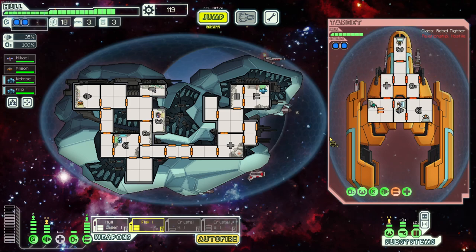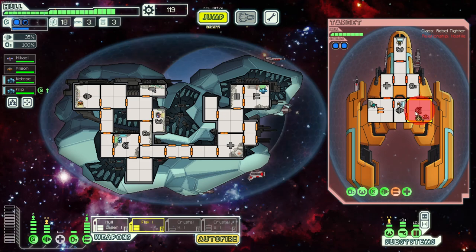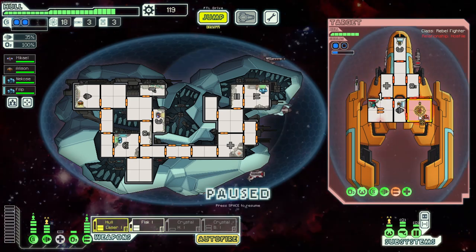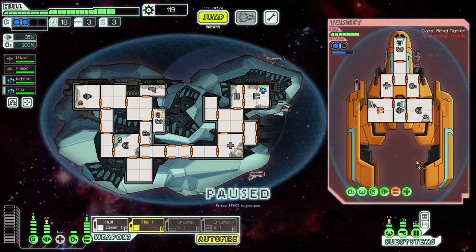I'll probably just end up using the heavy crystal since it's only one power and it has that piercing. All these ships are just crazy good at dodging — it's kind of insane. This is why I want the beam. Being able to do damage to other systems under the shields and weapons is super helpful. The breach is pretty nice. Now that's happening, we just gotta go for their shields — take these down all the way. This guy's insanely good at dodging.